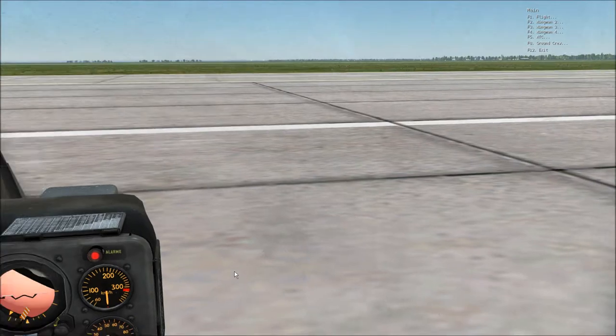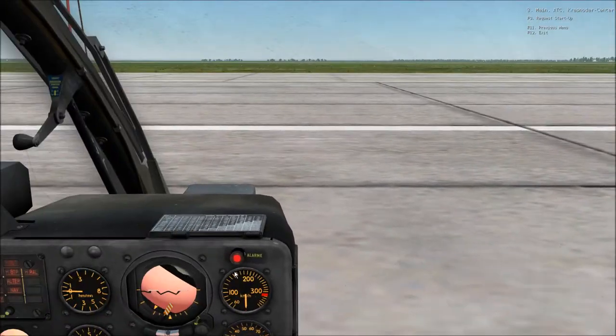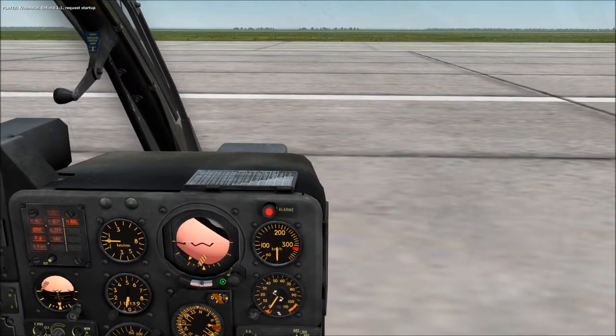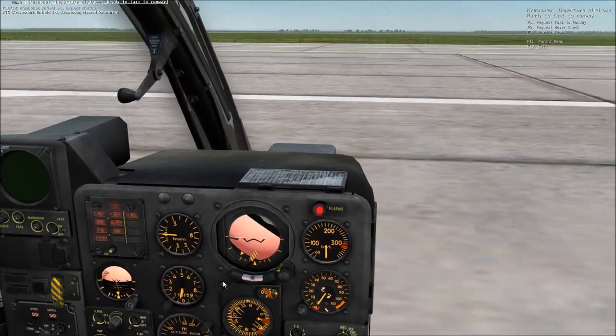Let's contact ATC for a startup clearance. Press backslash to bring up your comms menu, F5 for ATC, F1 for your airfield, and F3 for startup. Krasnodar, Enfield 1-1, request startup. Enfield 1-1, Krasnodar, clear for startup.